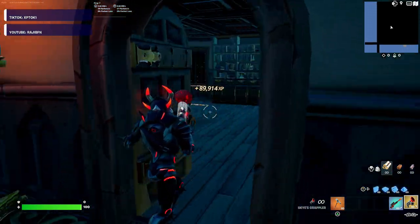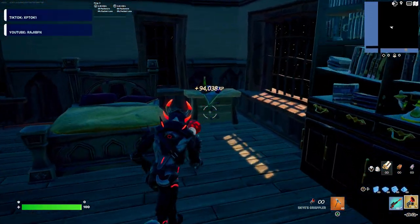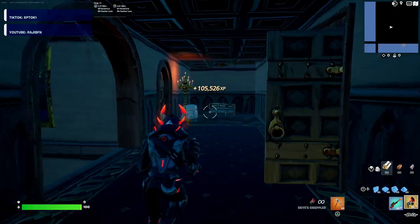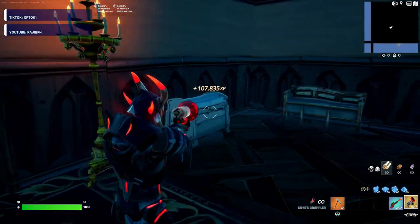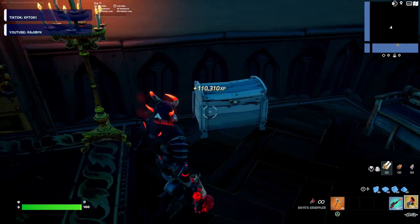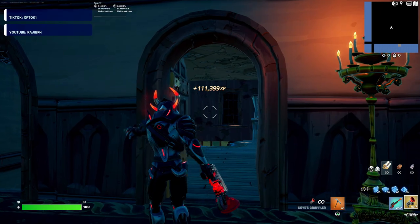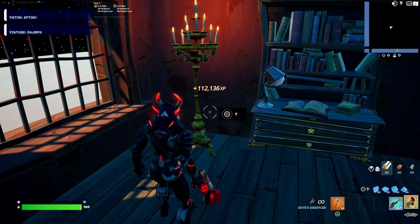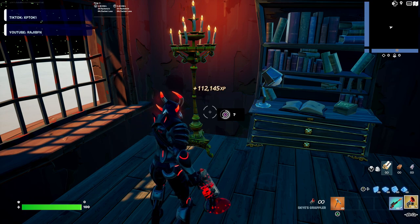Go into the room just to the right of that, go to the very back left corner, and you'll see another XP button on this bedside table. The next one is down the hallway at this random white chest — there's another XP button you can redeem. Then walk into the room right next to it and there's a secret button at this little candle stand.